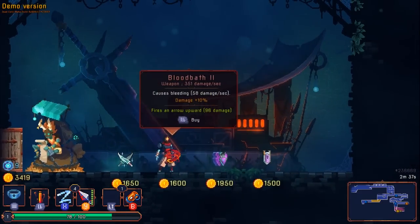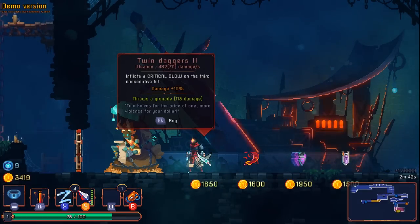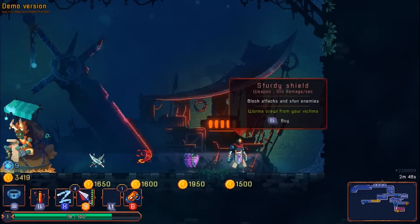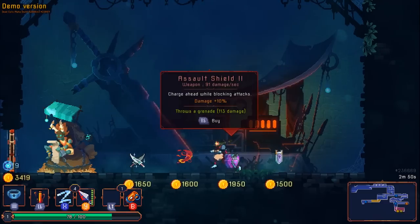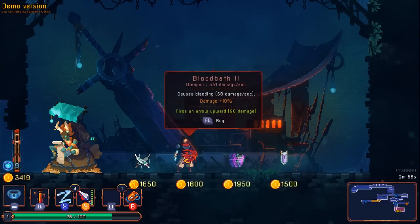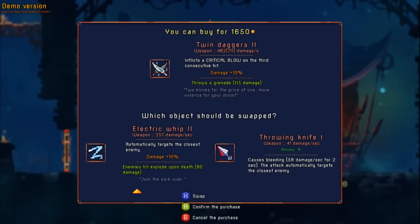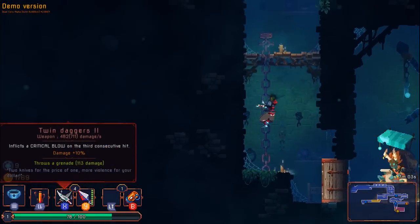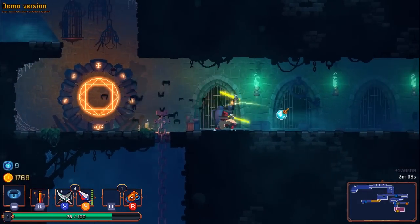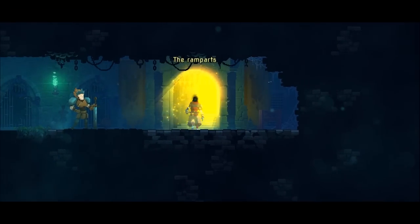We got the merchant — we can get bloodbath, twin daggers too. One throws a grenade and fires an arrow upward, another says worms crawl from your victims — gross. Twin daggers might be a good idea but I'm leaning toward bloodbath. Actually let's get twin daggers — I haven't given them enough love. The idea of chucking a grenade as part of my attack combo is hilarious.